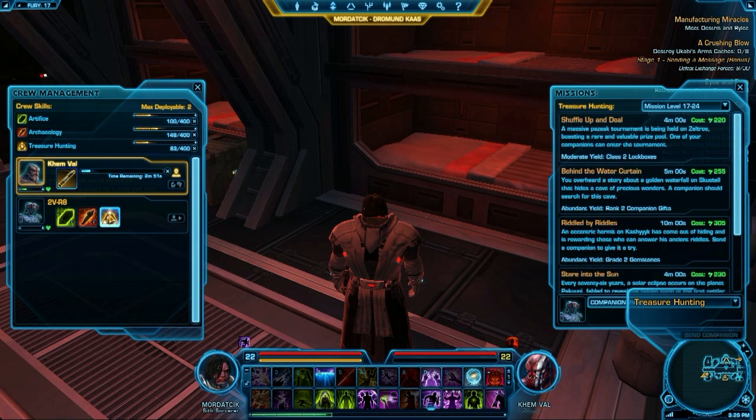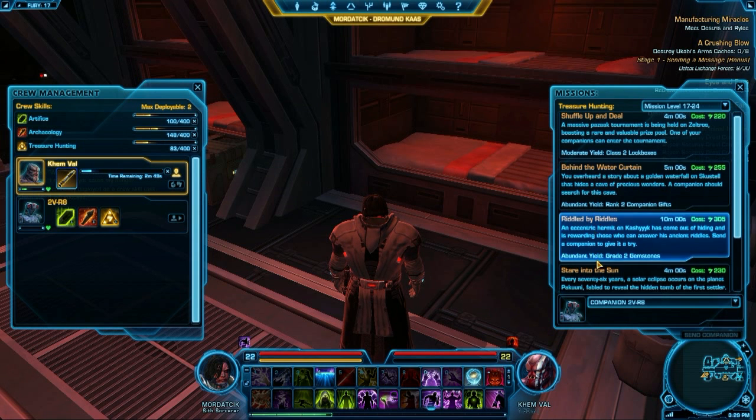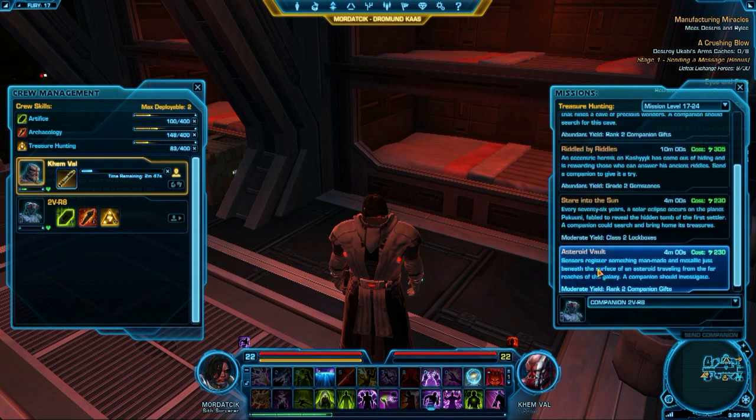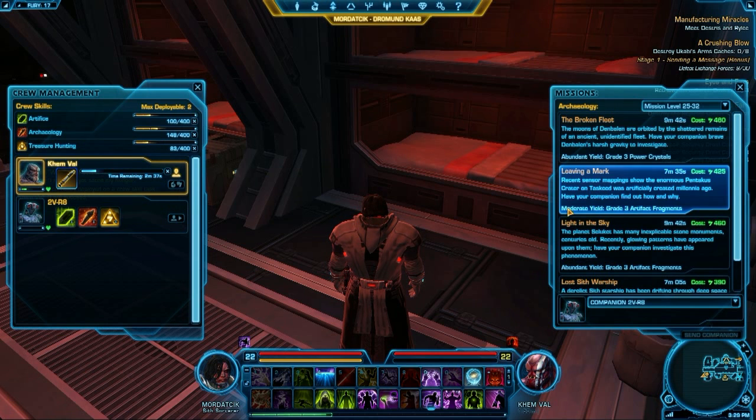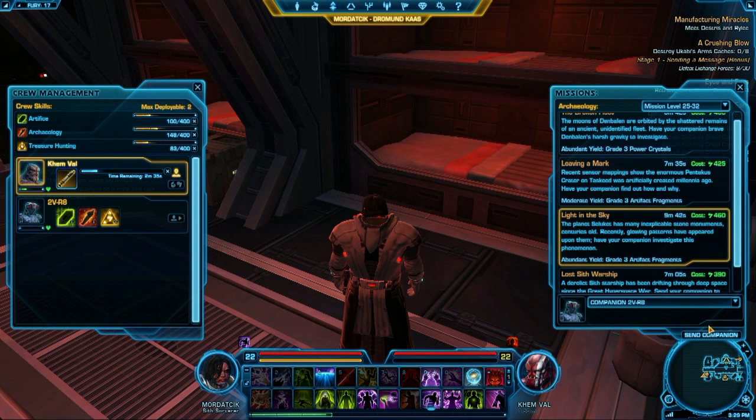You can send out multiple crew members on different types of missions. For example, I have one crew member producing an item and I'm going to send another crew member on a different type of mission related to a different type of crew skill.